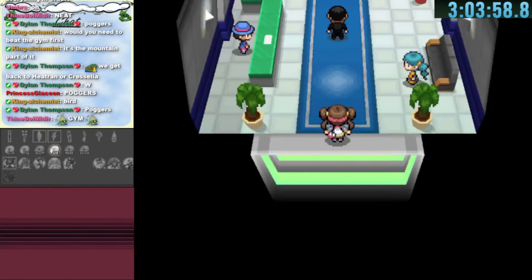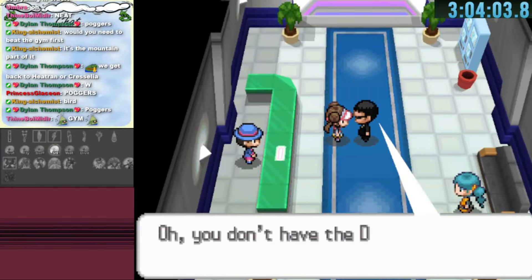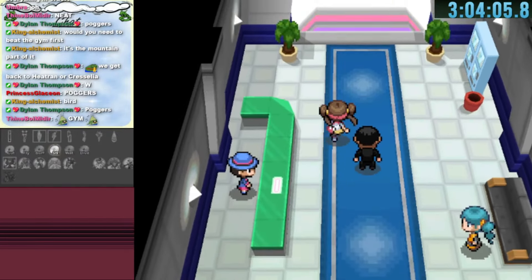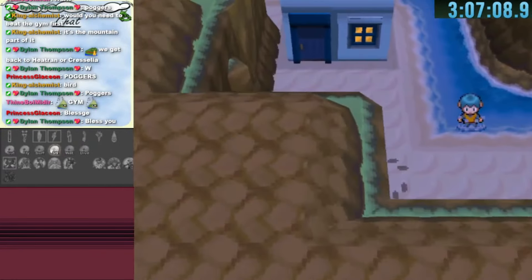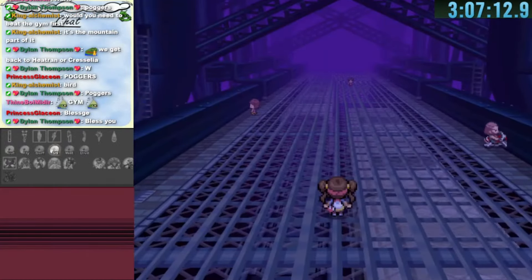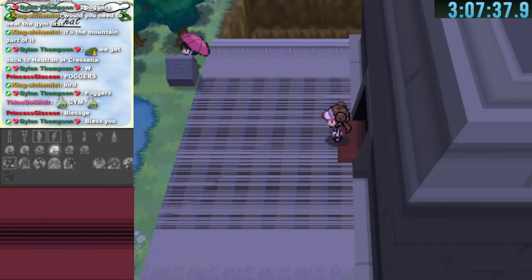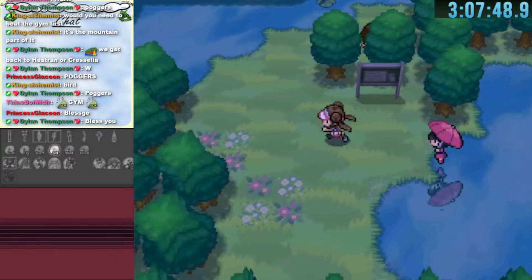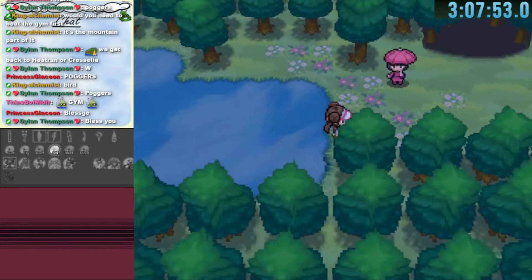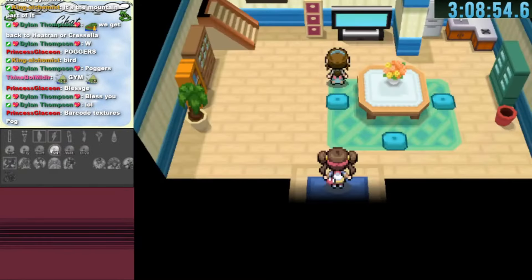A house leads back to the bodyguard in Aspertia, knowingly taking us back to square one. We go back into Route 13 and try a different house we haven't explored yet. We get to Tubeline Bridge, which leads to Route 8. Route 8 has an interesting warp I've never seen before in White 2, eventually leading us back to what looks like home.